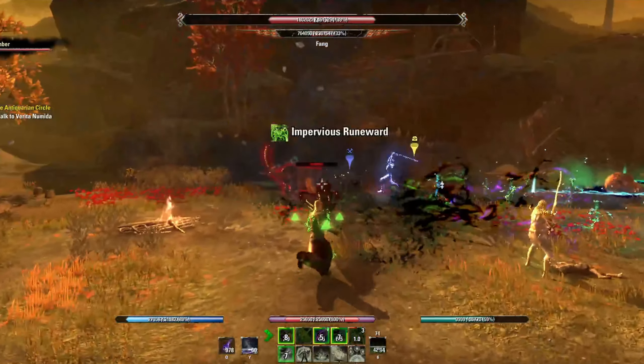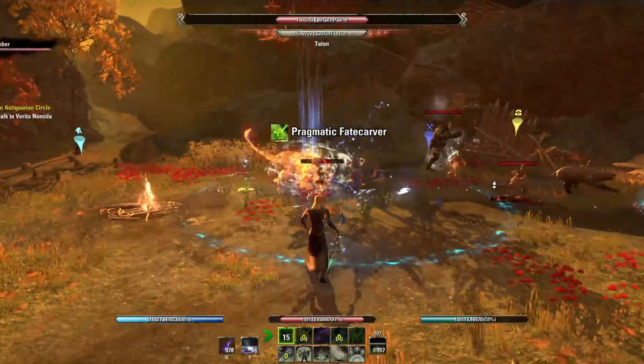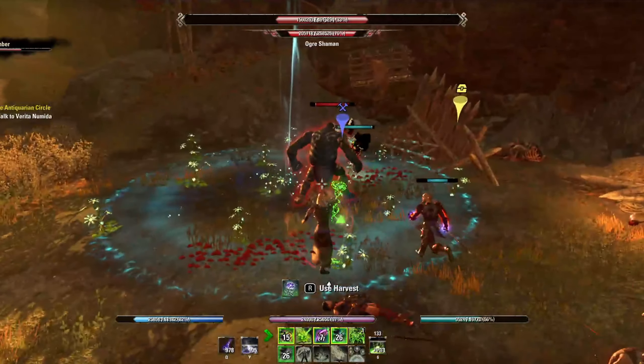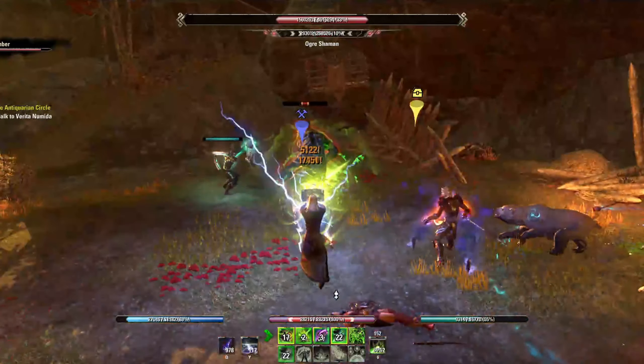Stats: two items adds 129 weapon and spell, three items adds 657 crit chance, four items adds another 129 weapon and spell, and the five-piece bonus increases the damage of damage over time and channeled attacks by 15%. And our main damage ability here is a channeled skill.